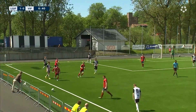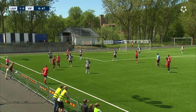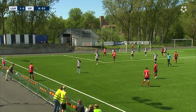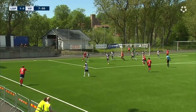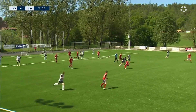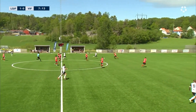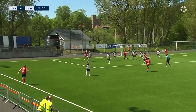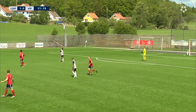Lindome plays it out for a throw-in quite high up for us, and this is a chance for me to utilize my long throw — throw it into the box and create some danger. I always try to aim for a specific guy, which we have talked about before the game, and his aim is to flick it on into the box. Lindome wins the ball and they play out of the situation well — they're a pretty good team with the ball. But we do well to get back on the right side and eventually win the ball back. Try to use the long throw as a set piece really.